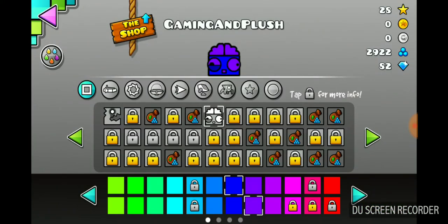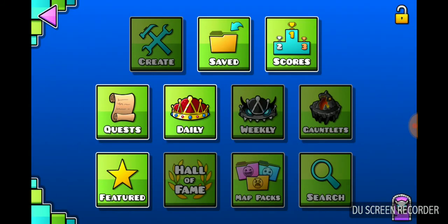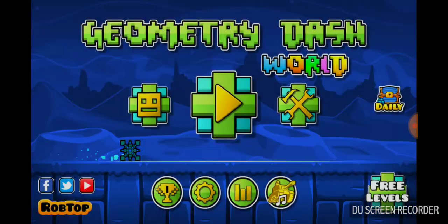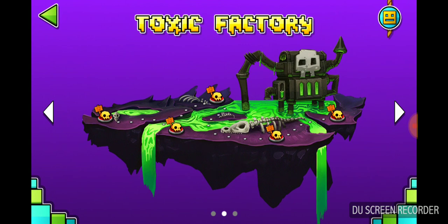So this icon here, as you guys can read the title, this icon here is one of the codes that I have gotten. Let's get on over here, and this little lock in the top right corner — the only way you can do this is if you finish both Dashlands and Toxic Factory.